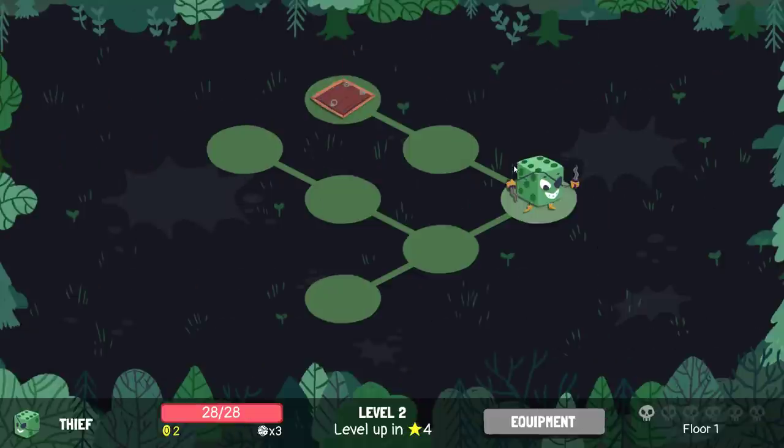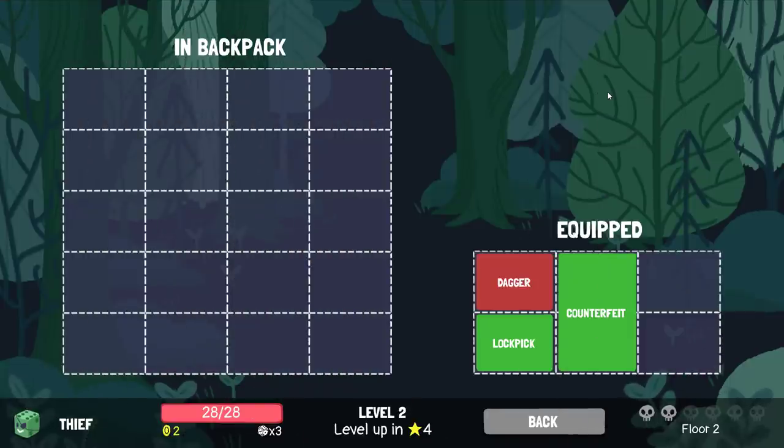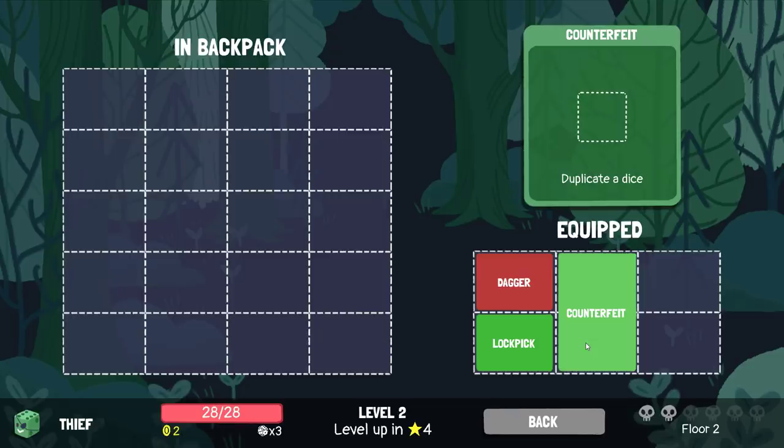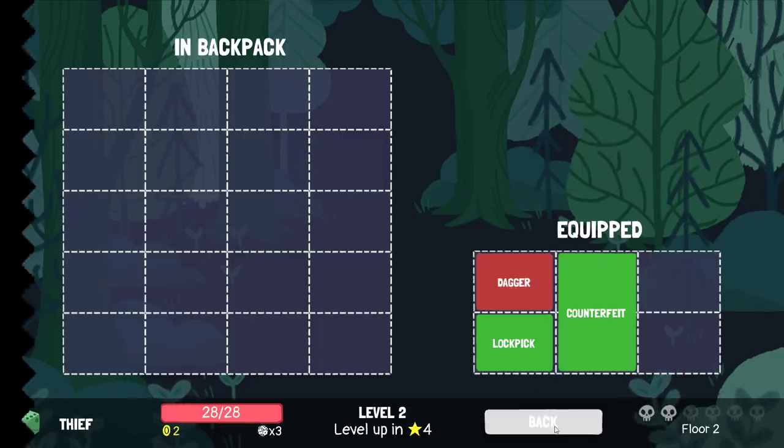Seems like that is going to be the major way that we deal a bunch of damage. How well does it scale? Because it scales with my lockpick being able to give me an extra die every turn. And with counterfeit giving an extra die every— it's not that good.